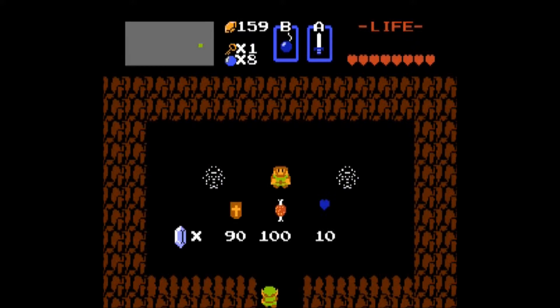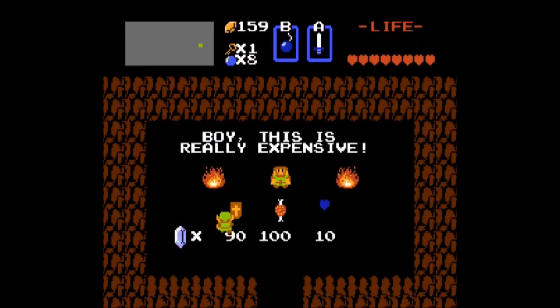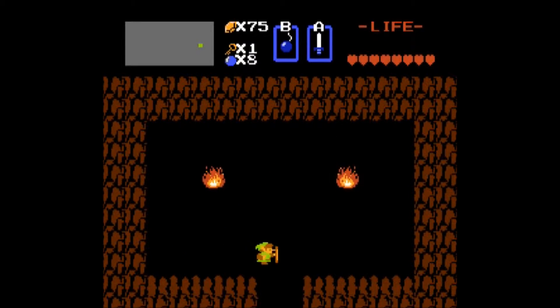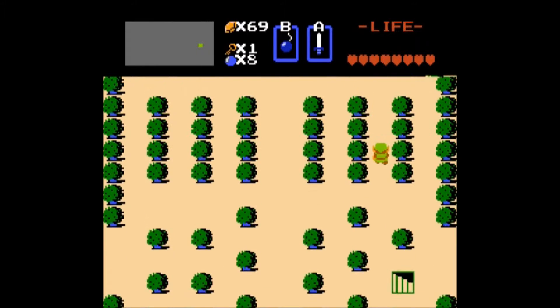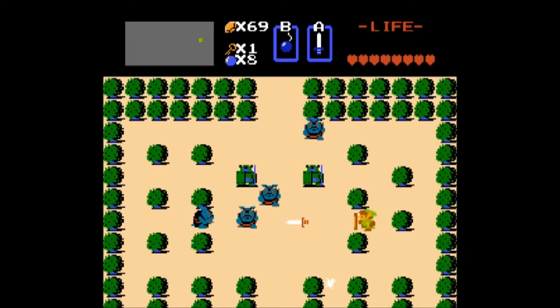We got the money, so let's go grab the magic shield. This will enable us to block things that we couldn't block with our regular shield, such as fireballs and some other things.